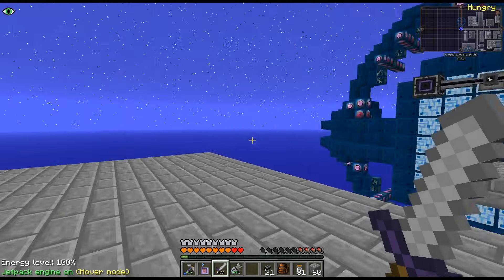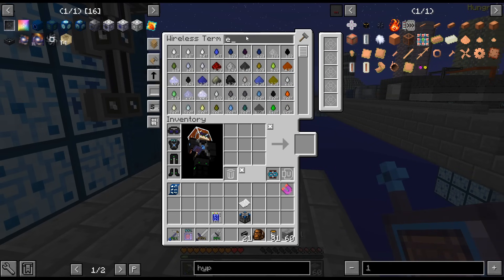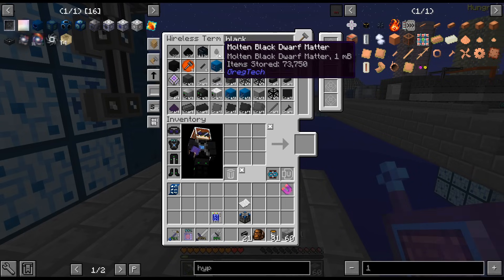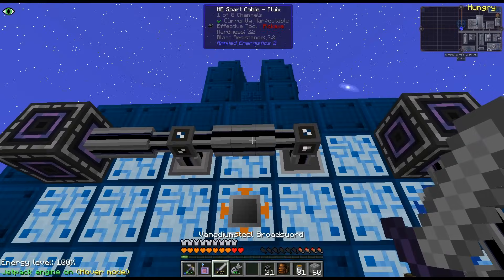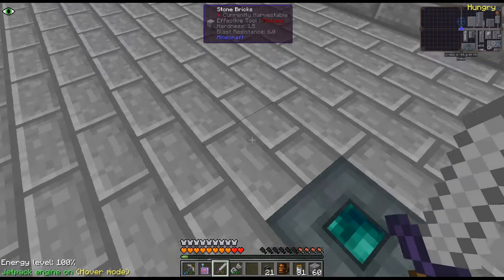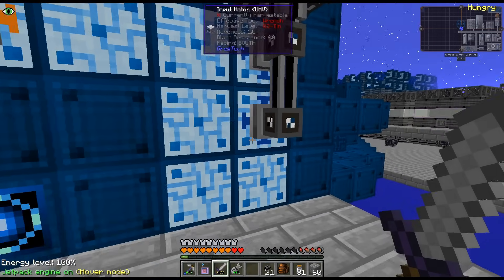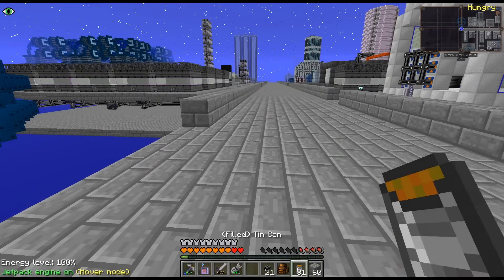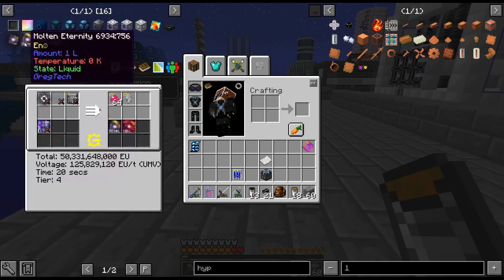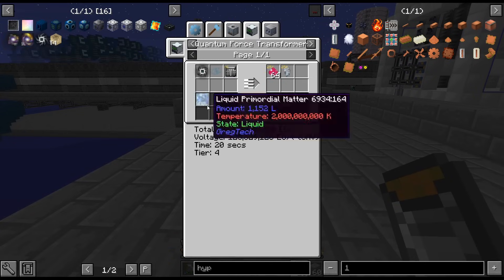We'll just let this run and build up some more resources. At least we got our black dwarf matter running, but I do think we are going to need to continue working on upgrading it. I was really hoping that would let us get the hatches, but I think it is locked behind universium. But maybe I'm just reading NEI wrong, because sometimes there are multiple recipes and I'm just not seeing it.